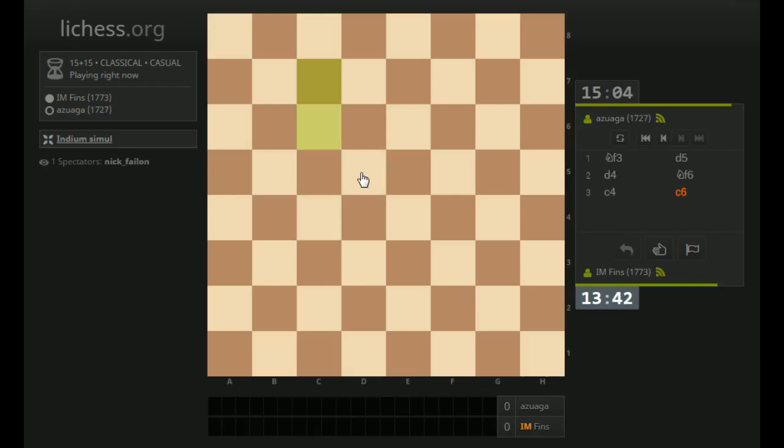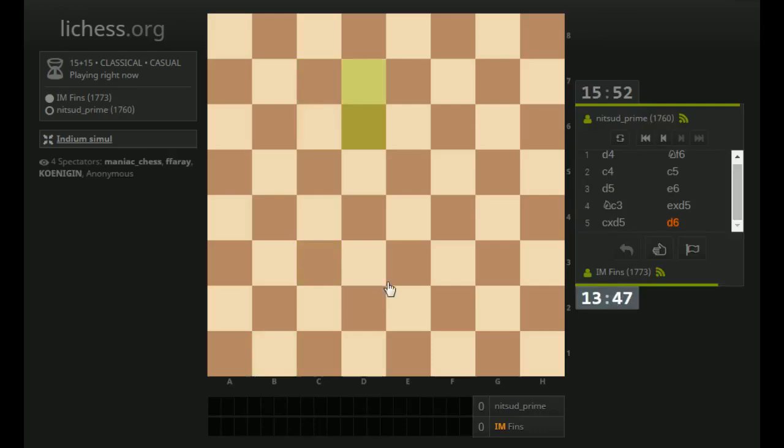In this game we have a Slav. I'm going to play the mainline with Knight C3. And mainline variation of the Benoni in this one — I'll play E4. It's pretty quick, 15 plus 15. I know Magnus's games that he played in the simul were also very quick. I'll play Bishop D3 right here.